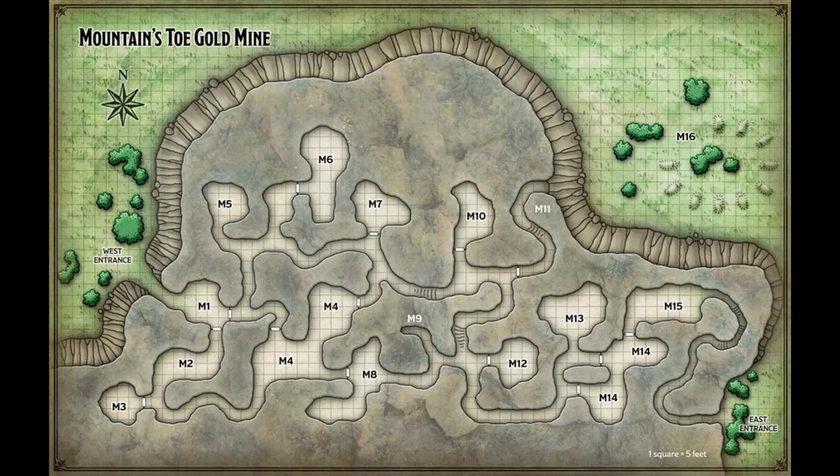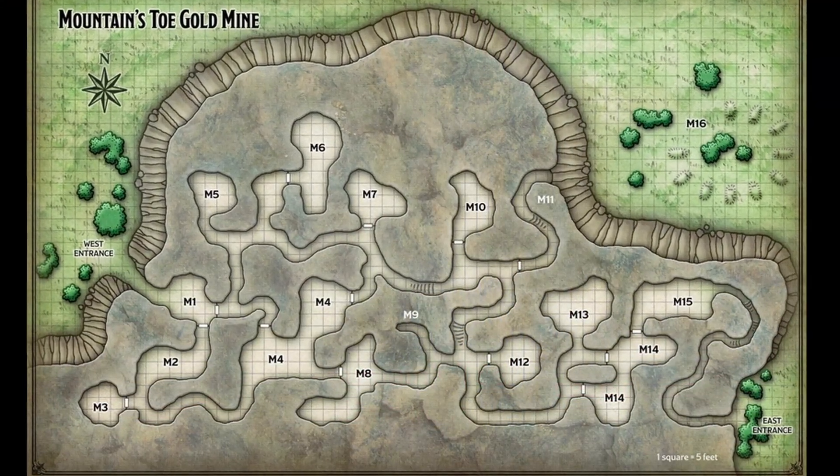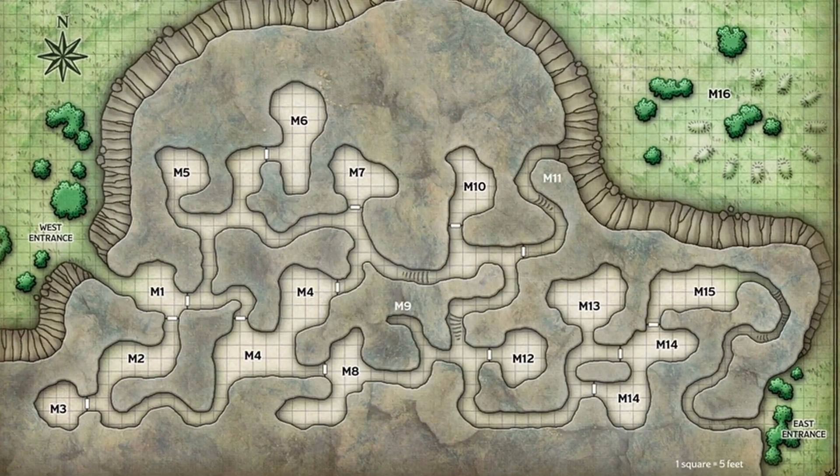Taking a long hard look at the Mountain's Toe layout, I think the original designers intended for the PCs to reach M4, talk it out, then go back out through the west entrance and head for the Shrine, only discovering the rest of the gold mine on the way back. The Shrine is to the east, so returning from that direction would have the PCs finding the dwarven graves in M16 and the surviving dwarf miners in M15. You could have a dwarf attempting to defend the graveyard from the carrion crawler out of M11 as the party approaches. The dwarves set up the were-rats as the bad guys, and once the rat bastards renege on leaving the mine, it will almost definitely be on — having the miners handle the giant rats while each PC takes on a were-rat could make for a memorable combat.